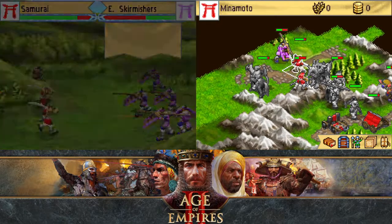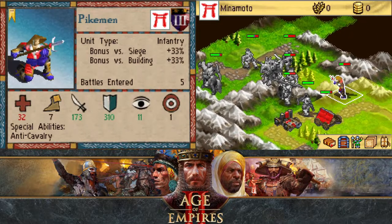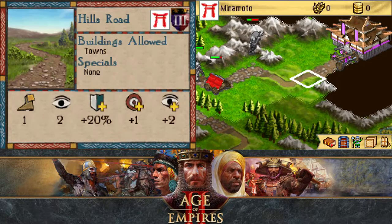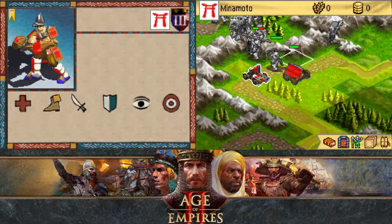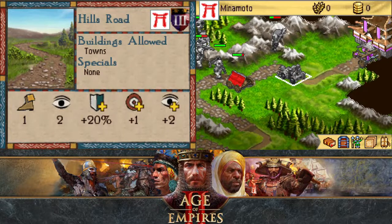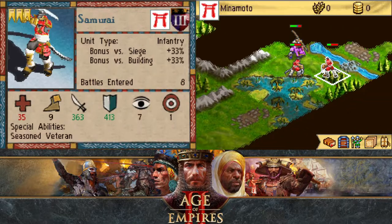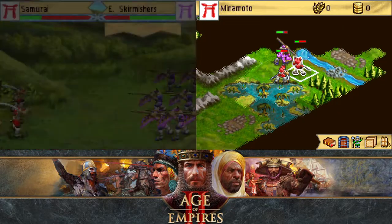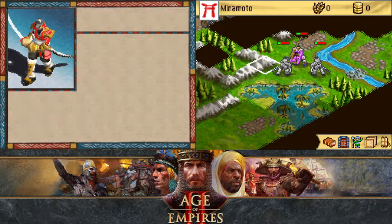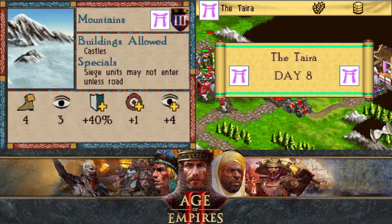Oh, I can just move like that. I don't really want to move too much forward. Okay, so there's the castle — looks like they have scorpions set up. You can move here and attack their castle directly. One skirmisher's going to kill two samurai — is that what's going to happen? That's very unfortunate.